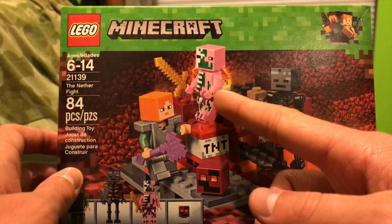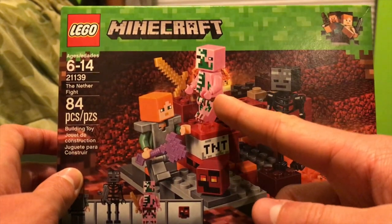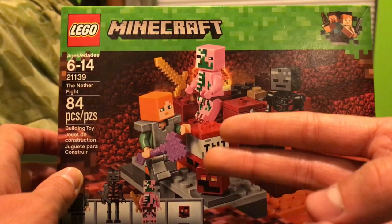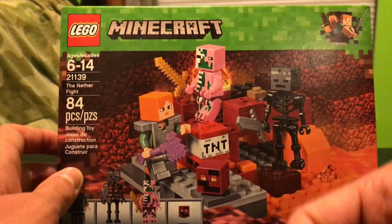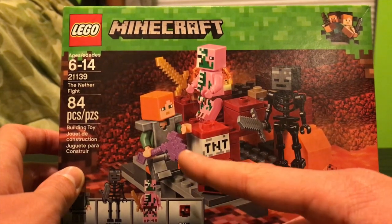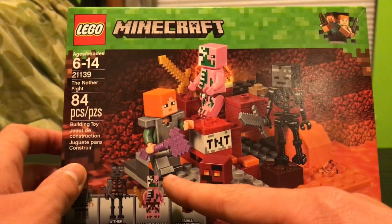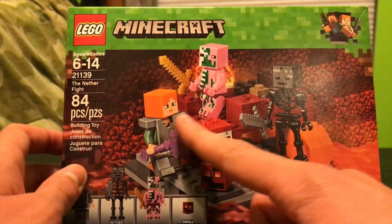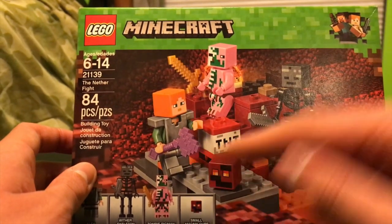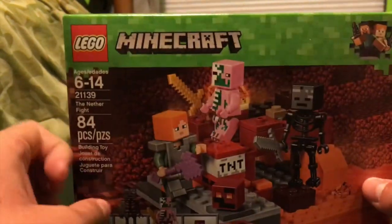Also we have a Zombie Pigmen, and that's good because we've only gotten two of these before — in the Railway and the Nether Fortress set. Also a Magma Cube; this is our third time getting one of those. And Alex, as we can see here, she has almost a full suit of Iron Armor — she's lacking the Iron Helmet — but she has an Enchanted Axe, which is the first time we've ever gotten that.